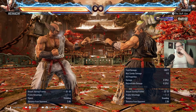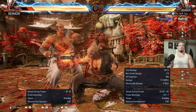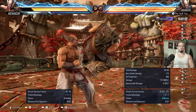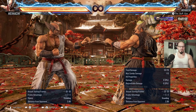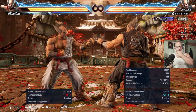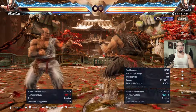If forward 1, back 2 hits, the stance stuff that comes out after is pretty much uninterruptible. Plus 8 is too much and they won't be able to interrupt anything — very strong poke and technique overall.